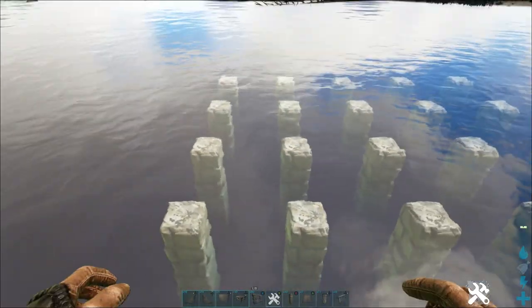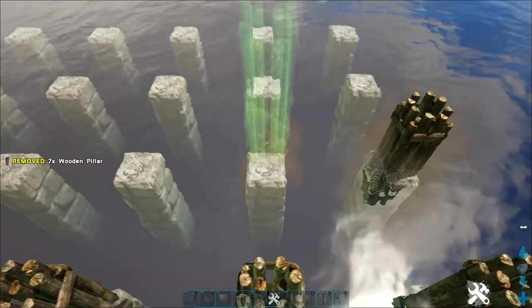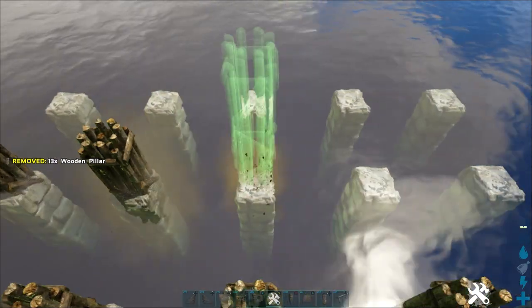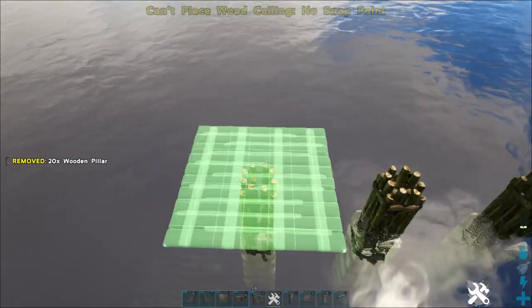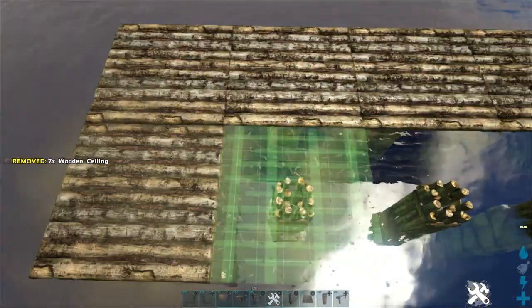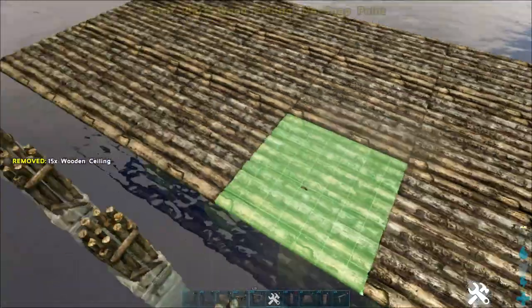After that, lay wooden ceilings across each of the wooden pillars. Make sure that the green on the wood is facing the right way.